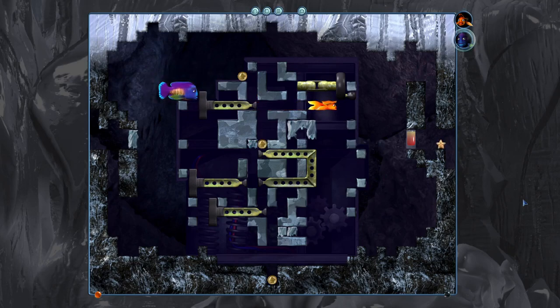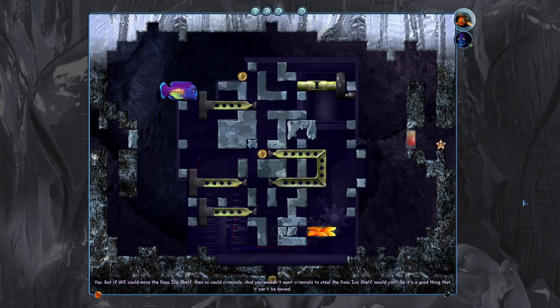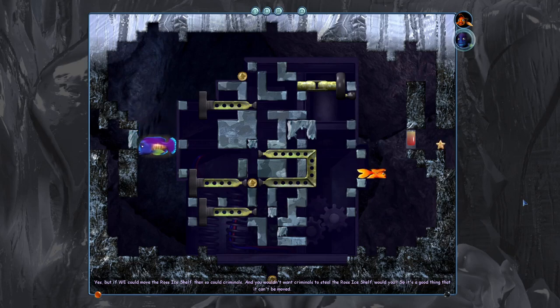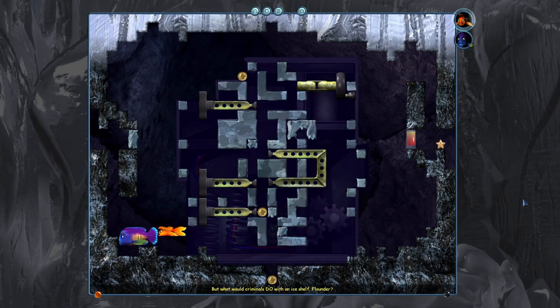Because that's not in the way of another coin coming down. But if we could move the Ross Ice Shelf, we'd be out of here in a jiffy. Wouldn't that be nice? But if we could move the Ross Ice Shelf, then so could criminals. And you wouldn't want criminals to steal the Ross Ice Shelf, would you? So it's a good thing that it can't be moved. But what would criminals do with an Ice Shelf, Flounder? Criminal things. She sounds so annoyed. Flounder, what are you talking about?